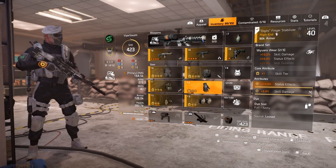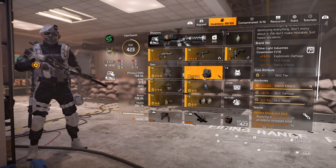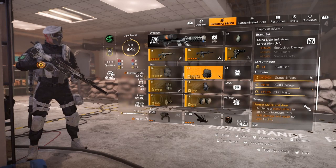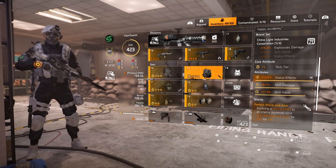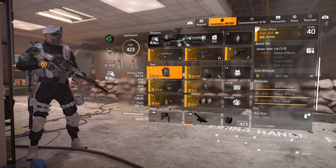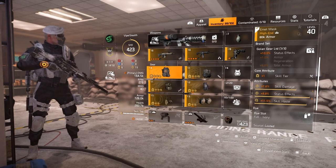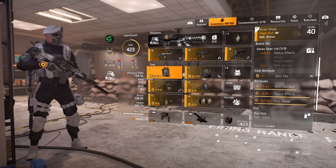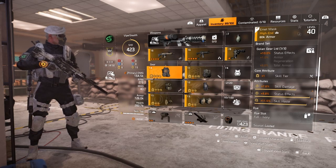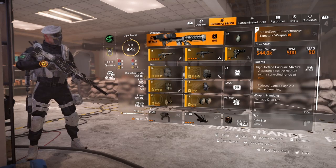For brand pieces I've gone for two-piece Hanyu - 10% skill haste and 10% skill damage each - two-piece Wyvern - 10% skill damage and 10% status effects each - and one-piece China Light which is 15% explosive damage. I've also got Perfect Shock and Awe, so even without the explosive damage bonus, Perfect Shock and Awe contributes. Try to find a mask that rolls skill damage and status effects, as those are the core attributes you're speccing into.